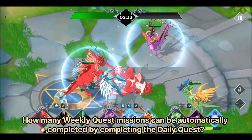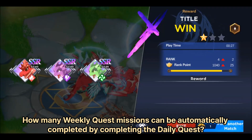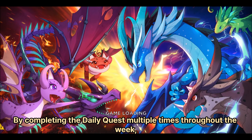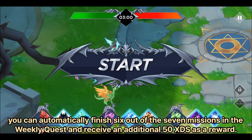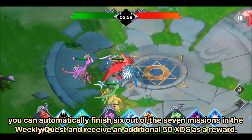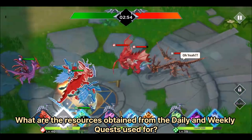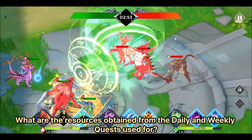How many weekly quest missions can be automatically completed by completing the daily quest? By completing the daily quest multiple times throughout the week, you can automatically finish six out of the seven missions in the weekly quest and receive an additional 50 XDS as a reward.